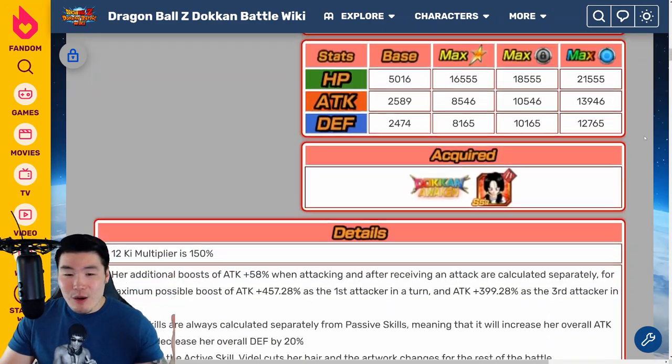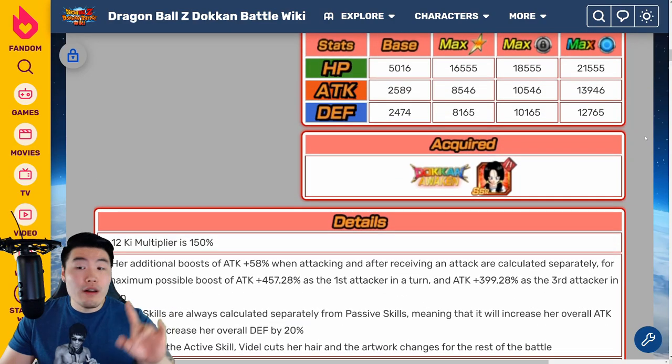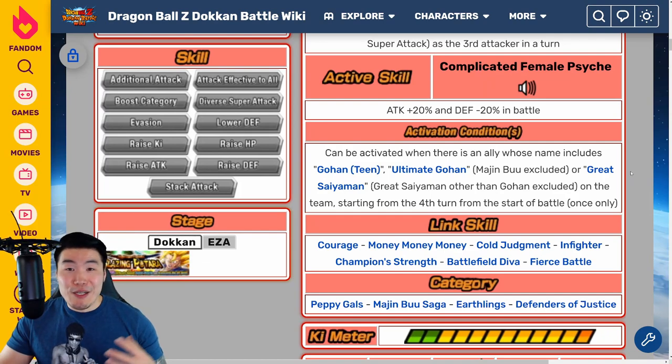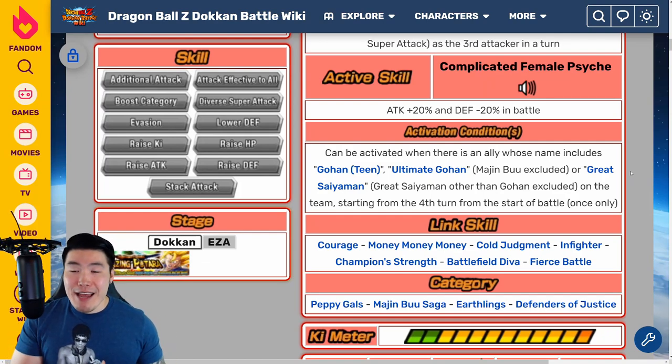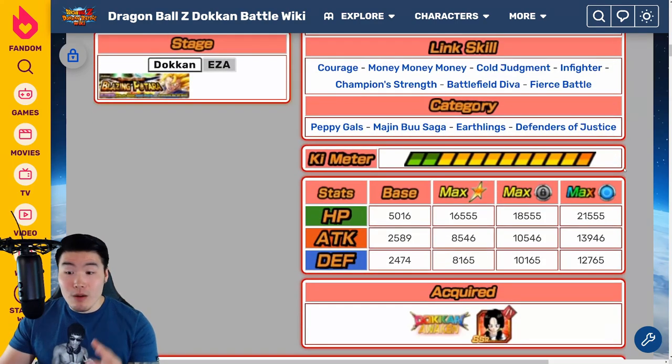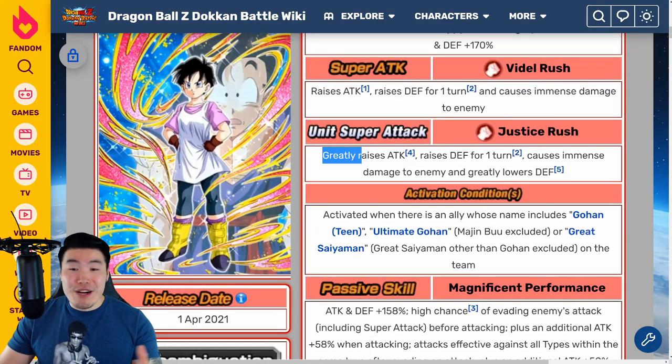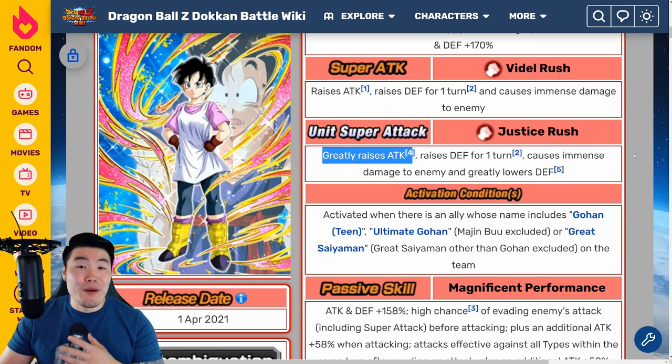One thing you might have noticed is that her attack stat is quite low for a Dokkan Fest unit - her attack stat is actually really, really low. But I think they purposely did it that way because if she had a normal Dokkan Fest unit's attack stat, she would have been way, way too busted. Imagine this Videl with 17,000 attack and the same passive with greatly raising attack with every super - she just would have been way too broken.